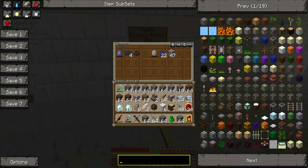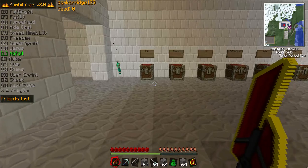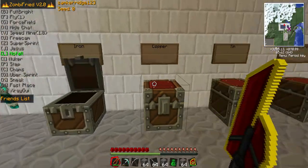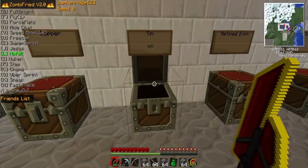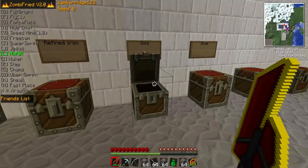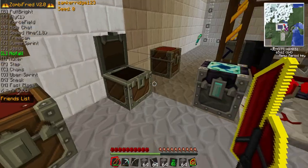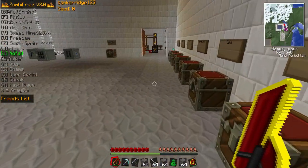But anyway, this is Scott's quantum armor stuff. He was just trying to create some quantum armor. And we've got all our sort of chests — we've got copper, iron, tin, refined iron, gold — we've got everything in here, but not silver for some reason. And this is where we kind of overloaded on coal; we created quite a bit too much.